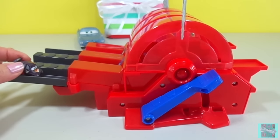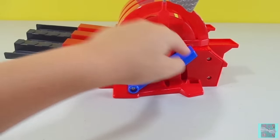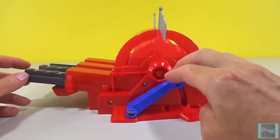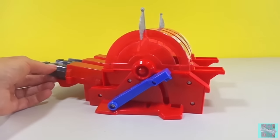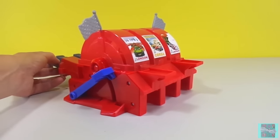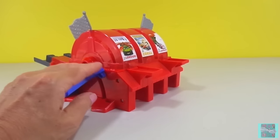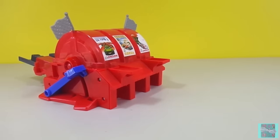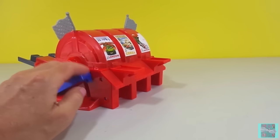Let's see how it works. We put Max right here, push the blue lever to load him, then we do this. Whoa! Let's watch that again — he's loaded — and launch! Whoa! It was just a blur. That was so fast I couldn't even see it. Let's watch that in slow motion.